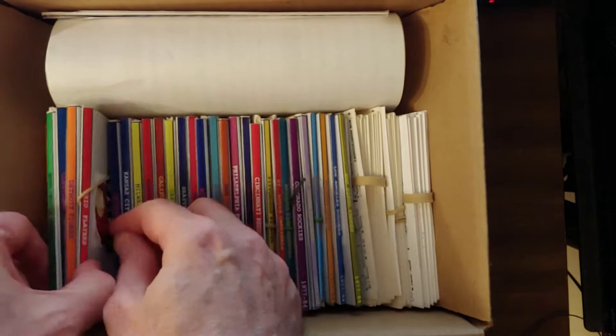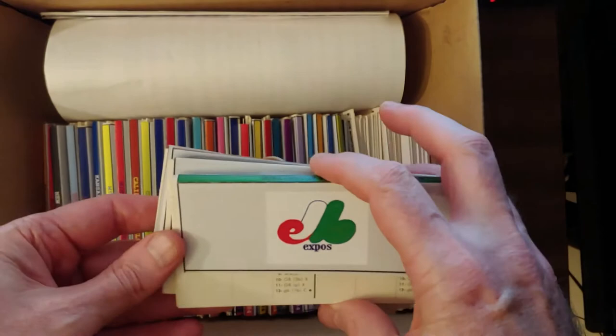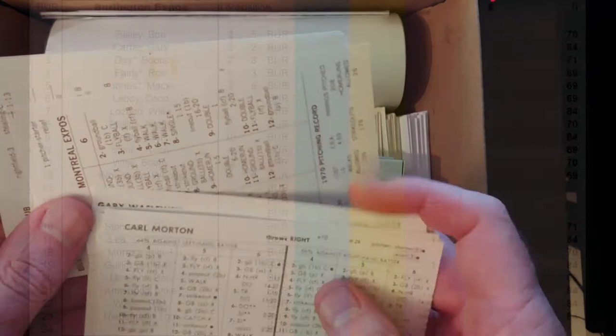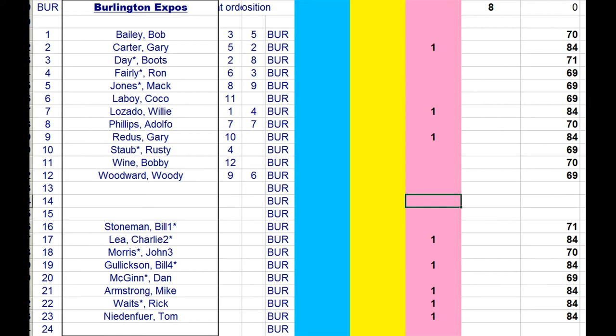We know that four of the 1970 cards are in the league, and then we open up the stack — there are a lot of players available in the farm system. But before we look at those, we want to confirm that there might be six 69 and 71 cards in here. 69: Laboy, Fairly, Mac Jones, McGinn, Staub, and Woodward are all currently in the carryover league, and 71: Bill Stoneman is as well.